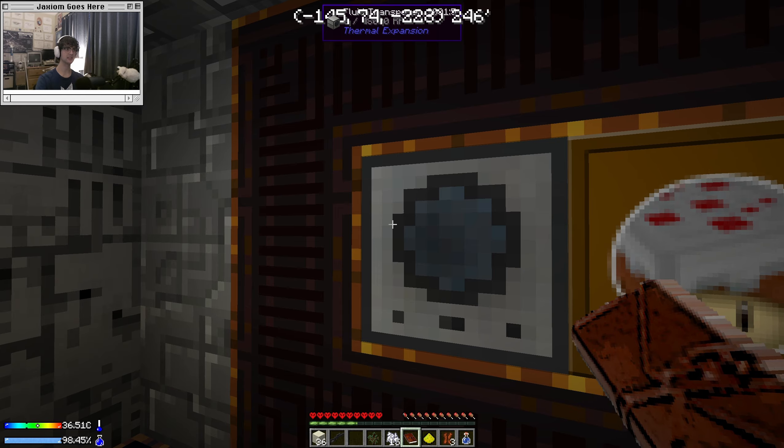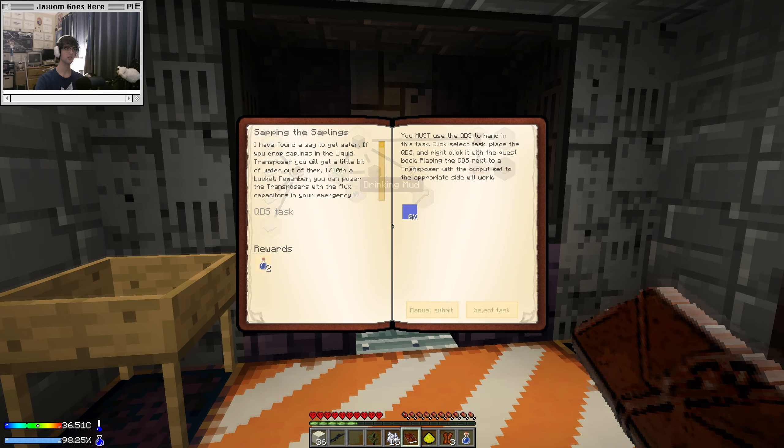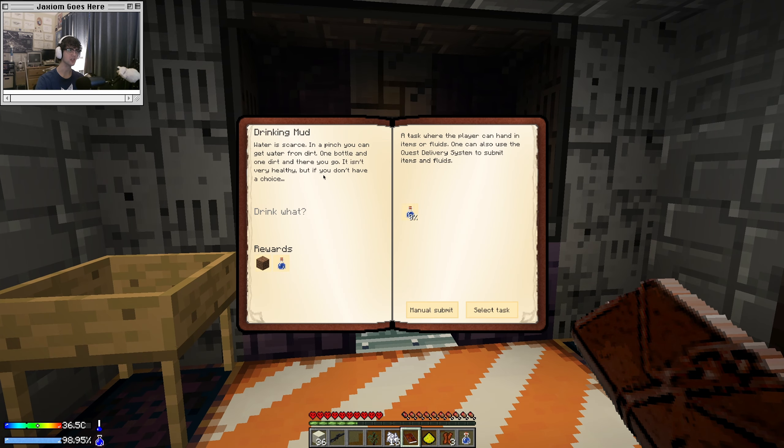Drinking mud — this one's new. Water is scarce; in a pinch, you can get water from dirt. One bottle and one dirt. It isn't very healthy, but you don't have a choice.